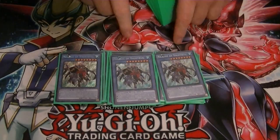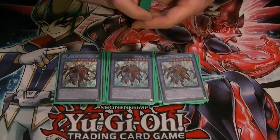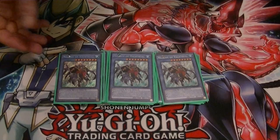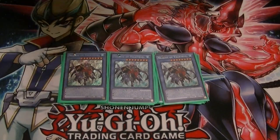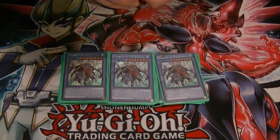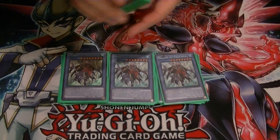You got 3 Valkyris — really awesome, level 8, 2900 beater. If you're being attacked, you can discard it and banish a Necroze card in your graveyard to negate the battle phase for that turn. Also, you can tribute up to 2 monsters from hand or field to draw 1 or 2 cards. So that's really good — it helps out with getting to your cards.